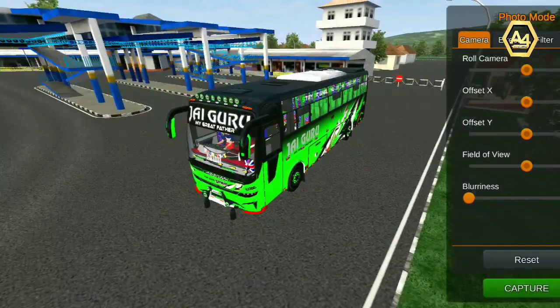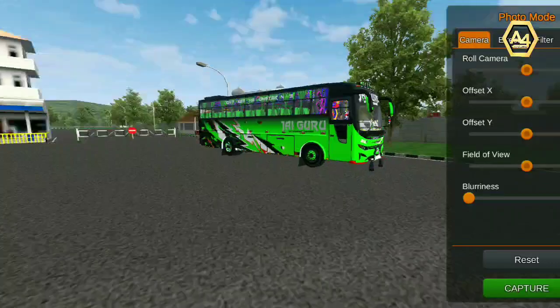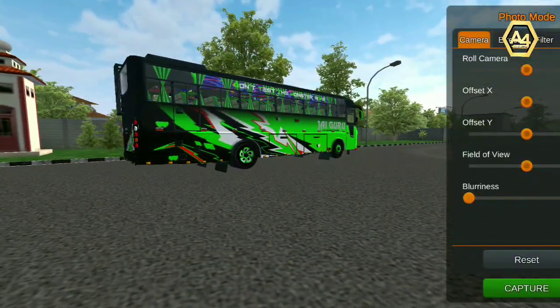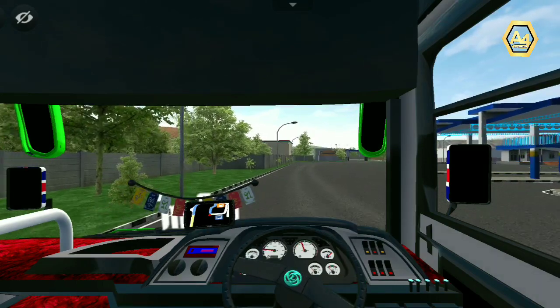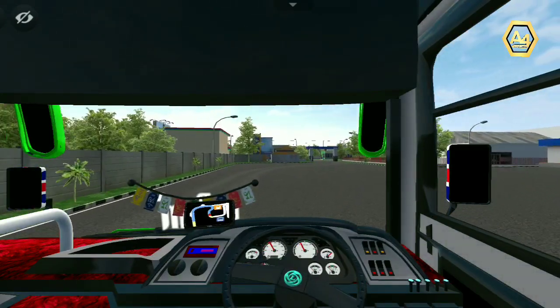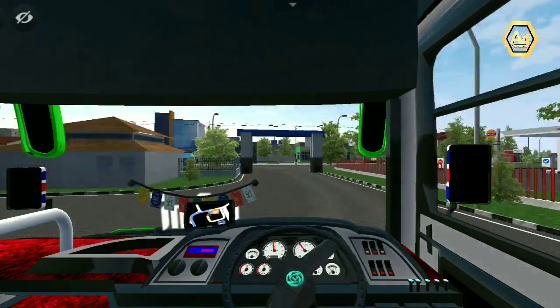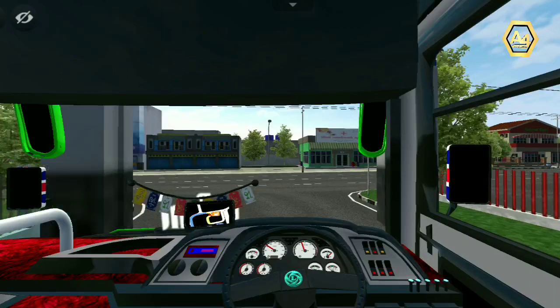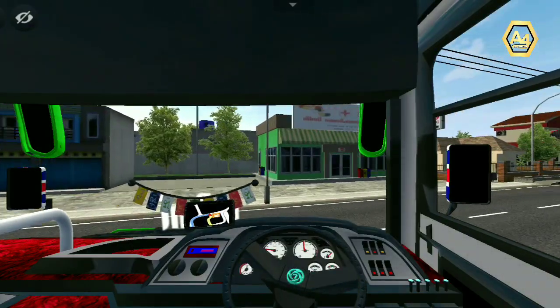We are going to go to Jyuguru and Jinnumite. We are going to go to the garage. Guys, we are going to install this map.